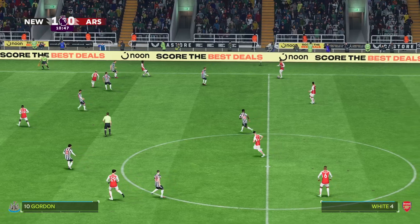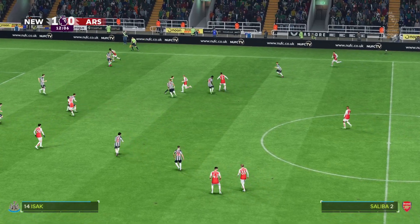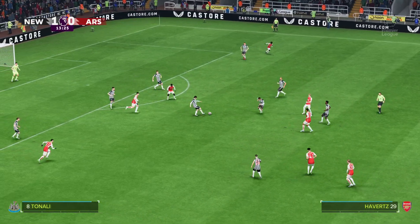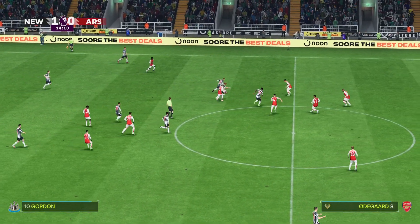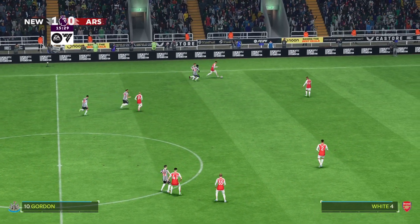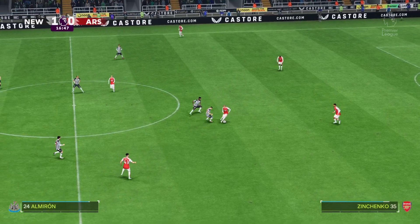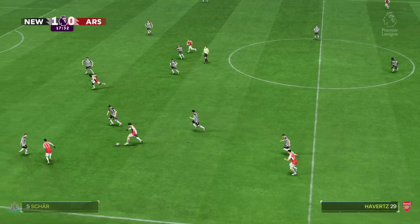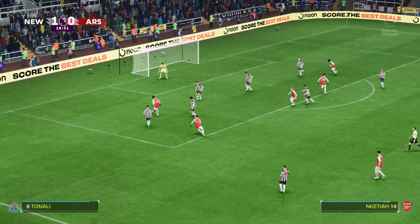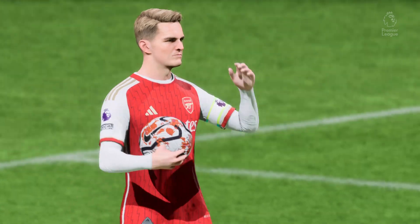Saka. White. And here's Saliba. It is a decent looking attack here, but a good piece of defending to bring it to an end. Gabriel. And here's Saliba. Declan Rice. More than decent passing sequences, but they need a leveller. And Kietyia — this could be the equaliser. And look at that — a goal here for Arsenal, who now have got themselves on terms.